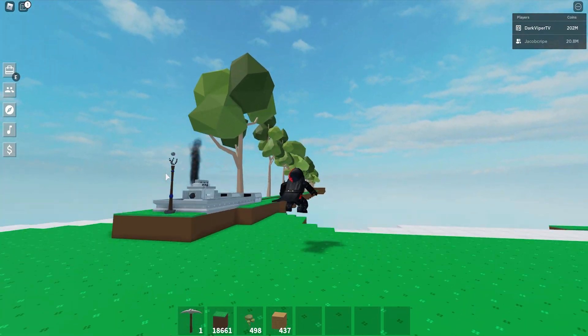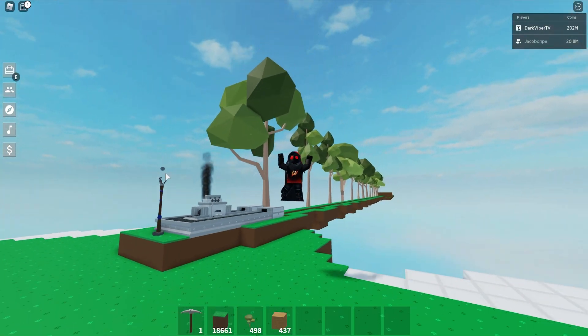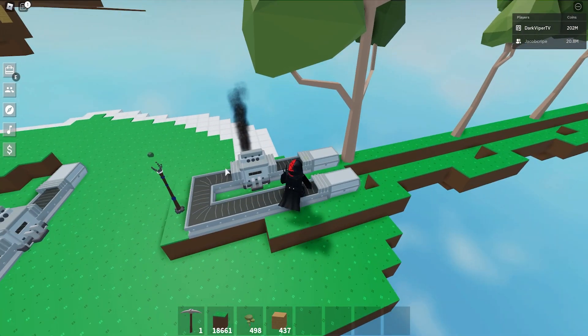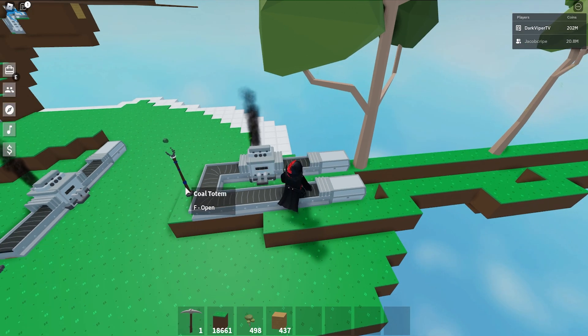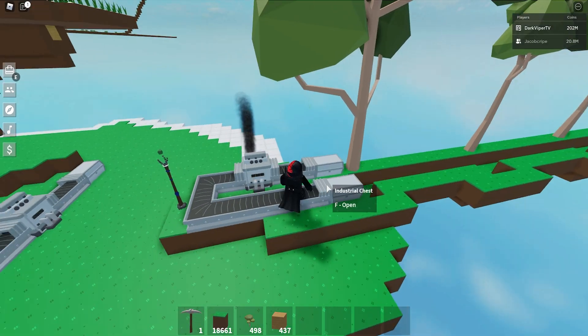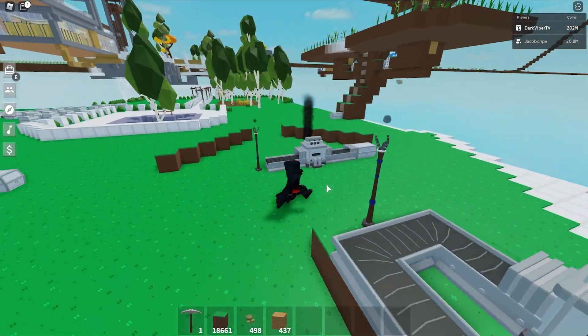What's up everyone, it's Dirk Viper, and I'm here to show you how to auto farm trees — including chopping and doing your plank cutting using the sawmill. You can use a regular sawmill or an industrial sawmill. I prefer the industrial because you can just set a totem here and you never have to deal with coal — it's basically an infinite process.